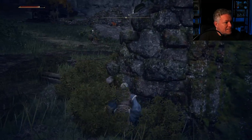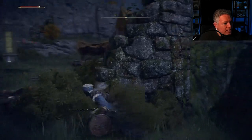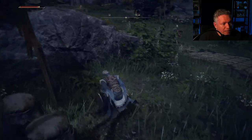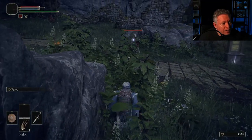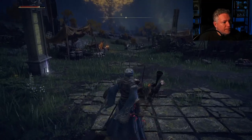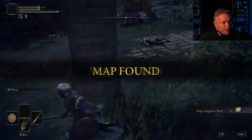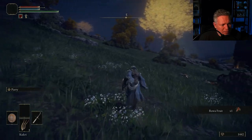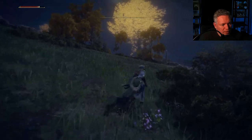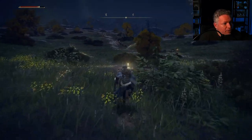The last guy I want to kill in this area is the one patrolling the middle of the street — he's carrying a horn. I needed to wait for the armored guard to face away before moving in. I also grabbed the map of the Limgrave area. It's nighttime now, which is good. I rode over toward that big sword landmark in the background where there's a site of grace, activated it, and rested there.